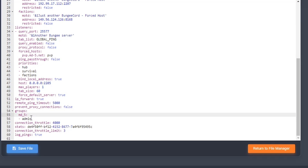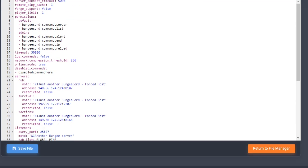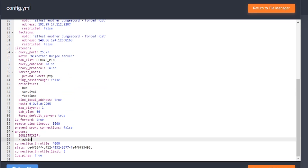The last thing down here is where you can add your administrative BungeeCord permissions. All you really have to do is put your in-game name right here. You can also use BungeeCord LuckPerms, which I will actually install in a second. But that is how you add yourself as admin for BungeeCord. And that's pretty much it in the config.yml for BungeeCord.